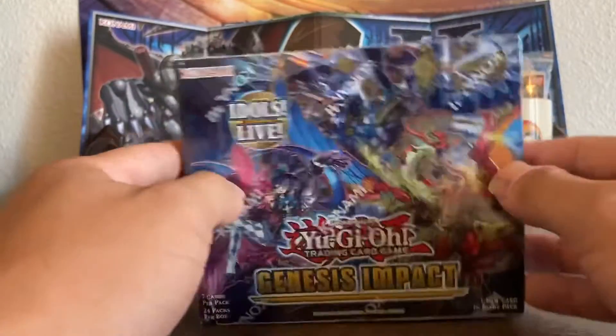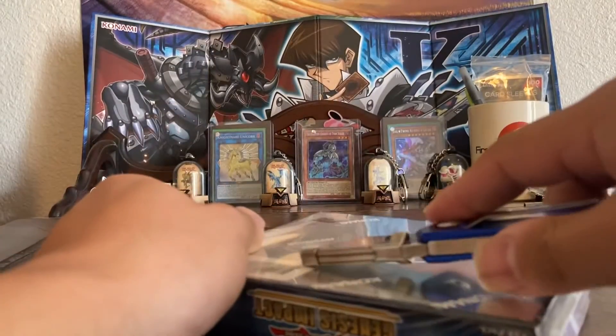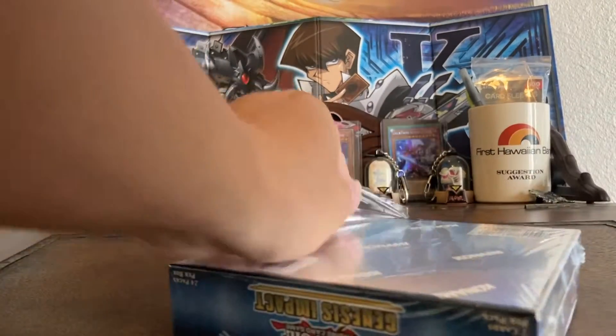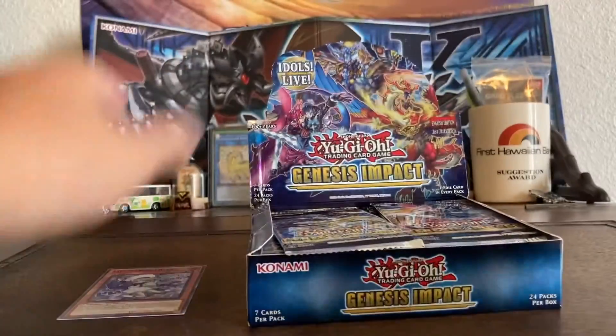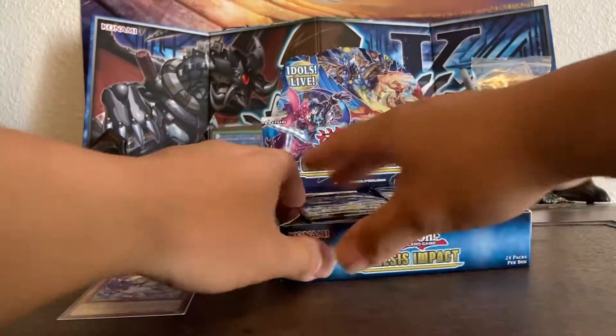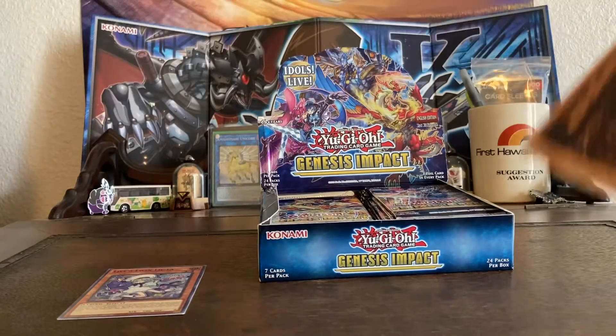Last pack for this box: it is Drytron Fin Fafner — that makes sense. Alright, box number six, let's get right into it. In all the other videos we started off strong pulling the good cards in the beginning, but maybe this video will change that, because it was a pretty not-so-stellar box that we just opened.